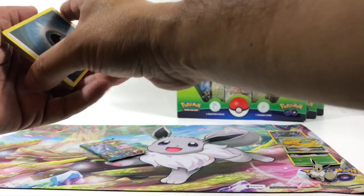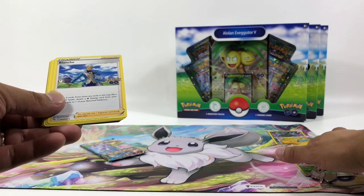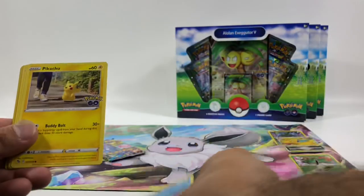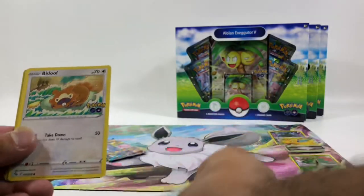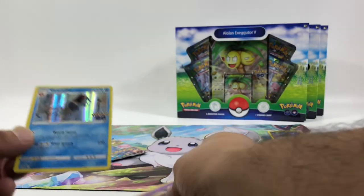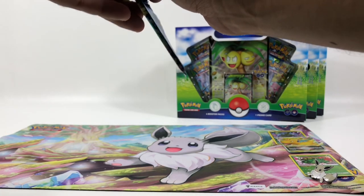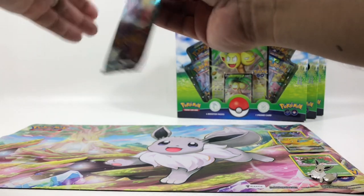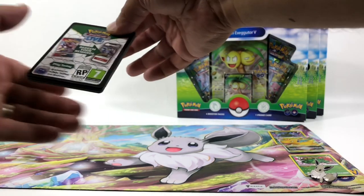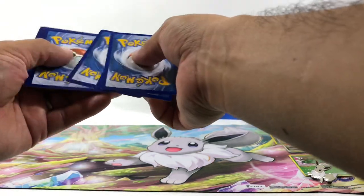So we got the Dragon Knight V, Radiant Venusaur, Radiant Eevee, Slowbro, Squirtle. In our last pack — I need to learn how to center the cards when showing them. I feel like I'm rushing this video, so apologies for the lower quality video today.